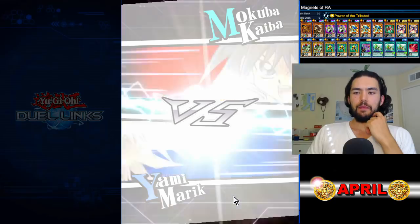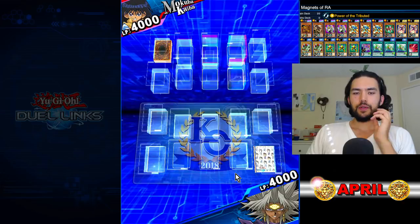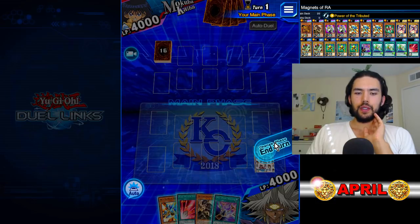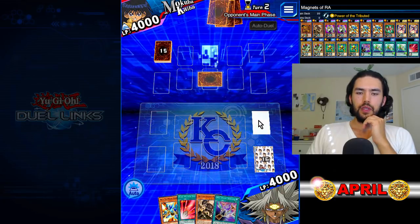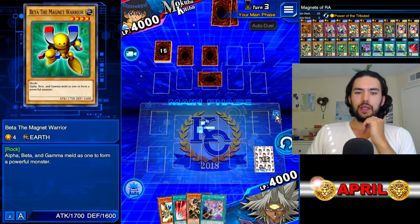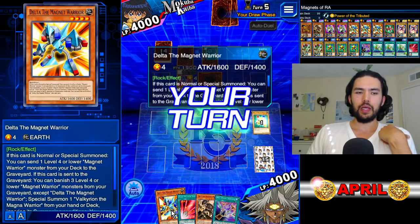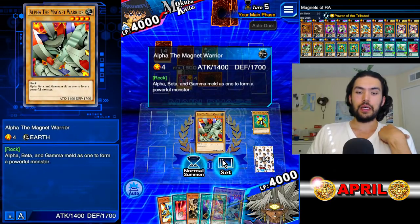Mokuba Kaiba versus Yami Marik. We're going first — that's good, we get to set stuff. We open with a bunch of combo cards. I choose to set nothing. He plays a face down — that's probably his Kaibaman. We need him to kill our weaker Magnet Warriors so that we can have them in the graveyard so that Delta is primed and ready to special summon the Valkyrian. And this is looking very good — we're going to have two in the grave.